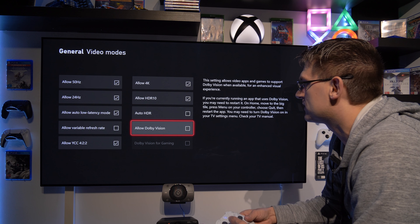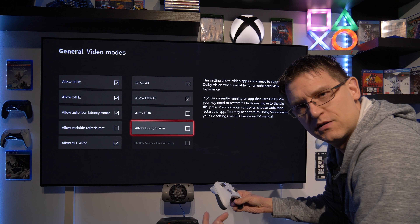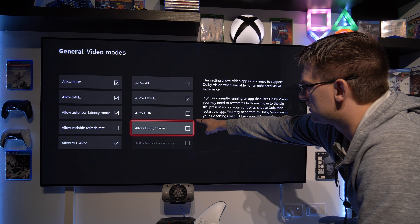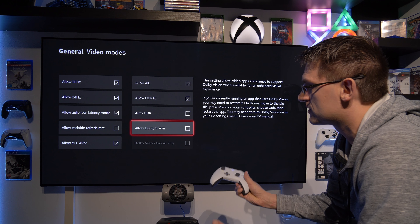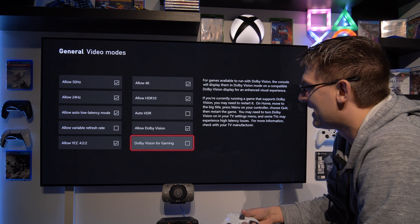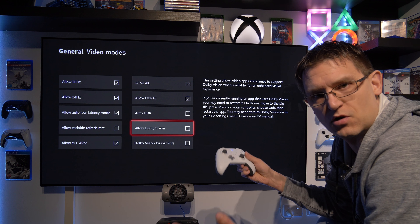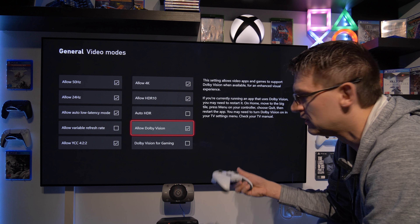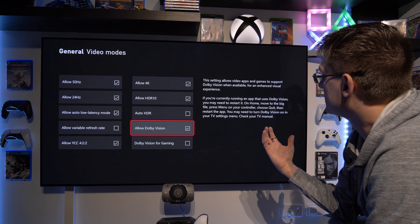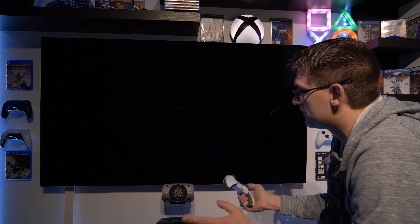After my last update on the Xbox Series X - and by the way there were so many lately, every time I turn on my Xbox there's a new update - I now have two tick boxes for Dolby Vision. The first one is a general Dolby Vision allowing it, and then I have a separate Dolby Vision for gaming. If you only check the first box, there's no Dolby Vision for gaming. I think the first is just for video apps like Netflix. Anyway, at the moment we're unticking both because we start with HDR10.